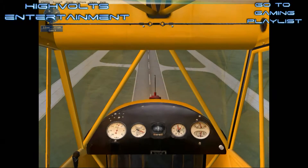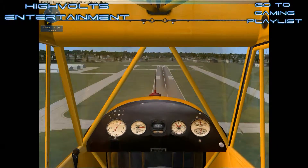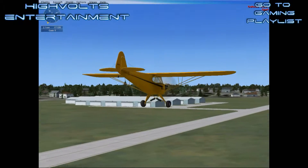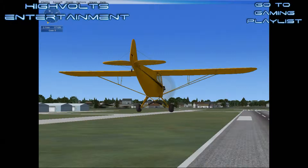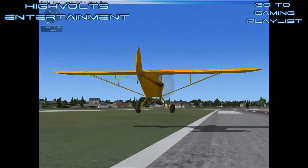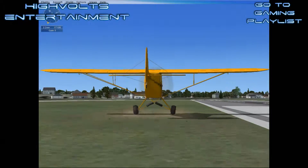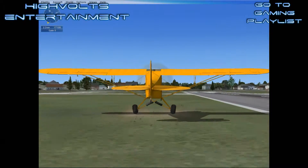You're too low. Add some power and pull back on the stick to gain some altitude. Great — you're on the ground. Coast to a stop or apply the brakes.